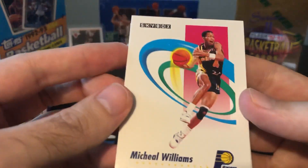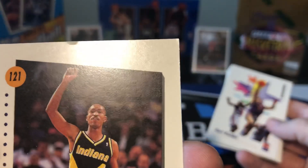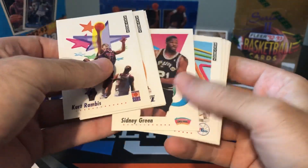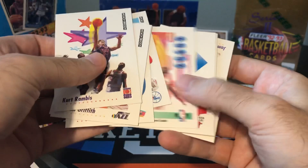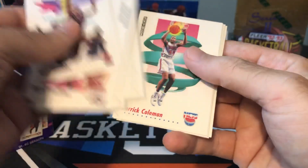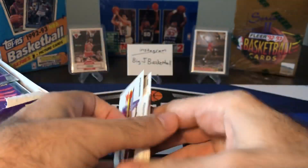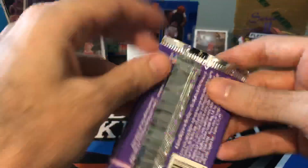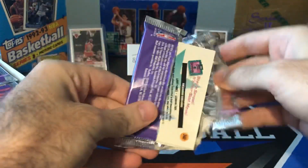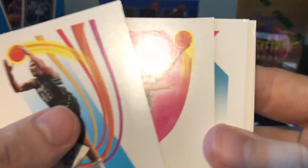Here's your base card — this is Michael Williams. And this card is destroyed, so let's hope if we pull an MJ he doesn't look like that. Kurt Rambis, James Worthy, Sydney Green, Otis Thorpe — oh, I saw Chicago Bull, but that's Bill Cartwright. Mark Akers, Michael Cage, Derek Coleman, Jim Less, another James Worthy and Sydney Green. So we got some doubles in the same pack. A lot of these cards are not really worth anything unless you get something in PSA 10 condition.